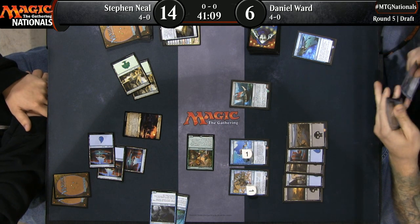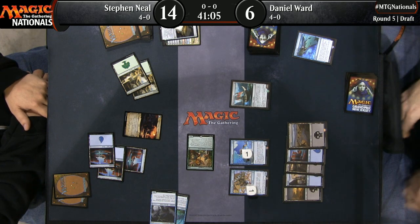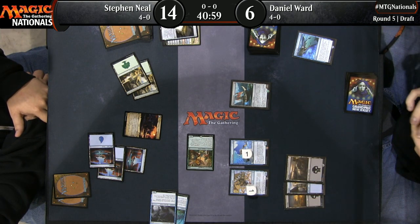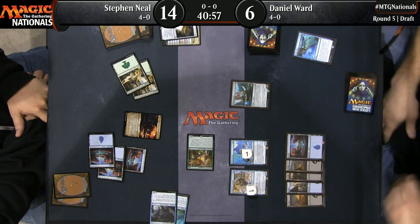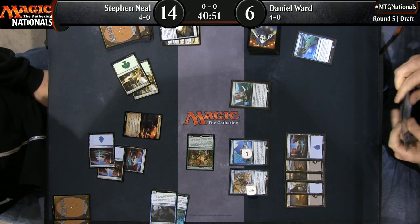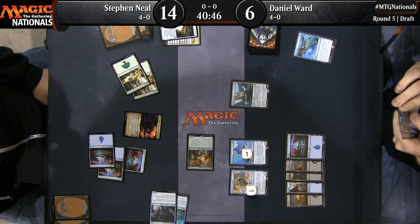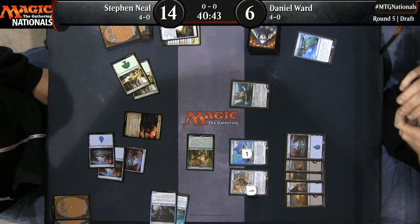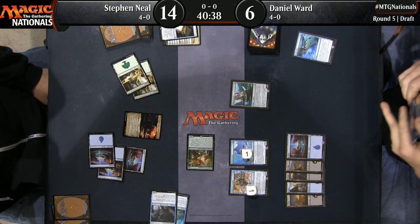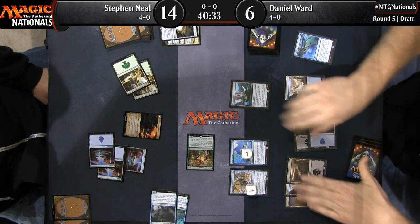There's a famous moment in the finals of one of the early Pro Tours. Steve Omohundro Schwartz had a card called Crazed Armadon, which gets pumped up and then you sacrifice it at the end of the turn after you attack. He made a big attack, the players marked life totals, and he put it in his graveyard. But the judges ruled that meant he was skipping to the end of his turn and he didn't get a chance to play a creature in his post-combat main phase — one of the more memorable moments in Pro Tour history.